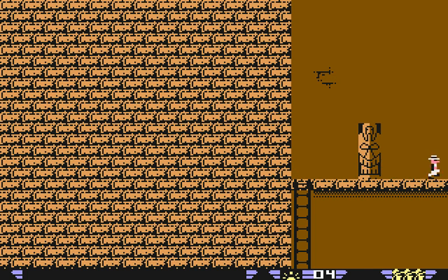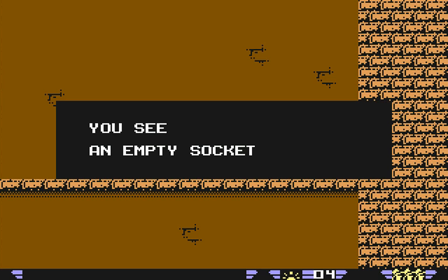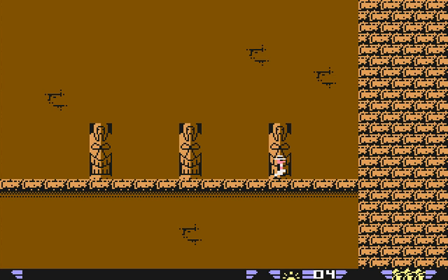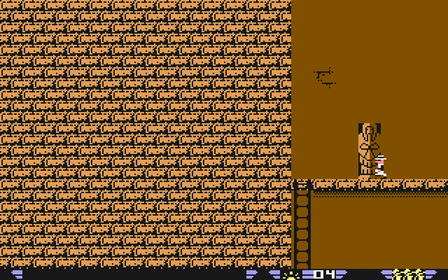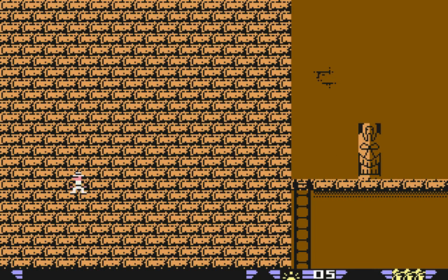That's strange, I got stuck there — never happened before. The third sarcophagus here has a socket. You hear rumbling, and that has opened up another door for us. Another golden mask — we're up to five; we've found half of them. Although the game doesn't tell you how many there are, there are ten.